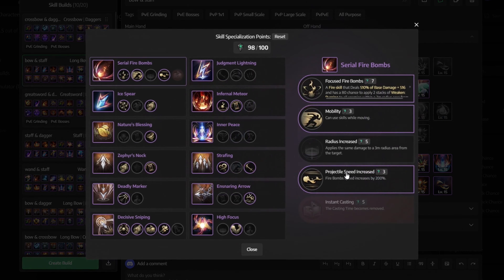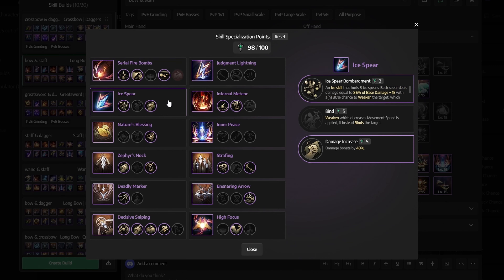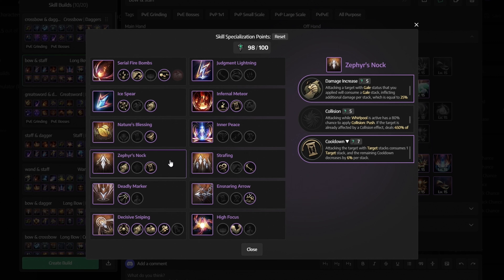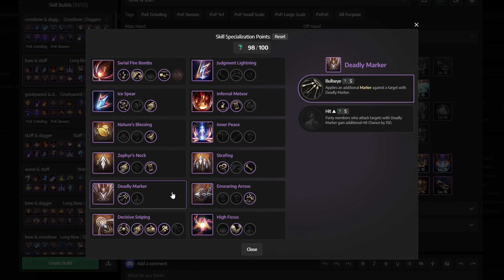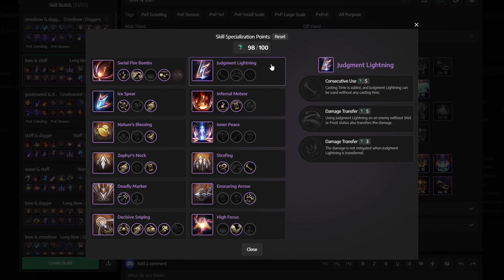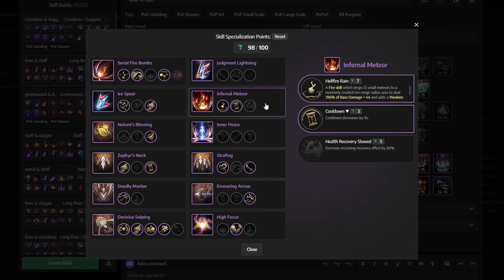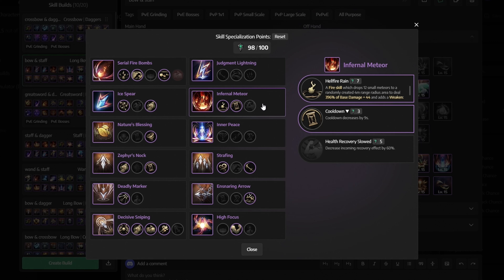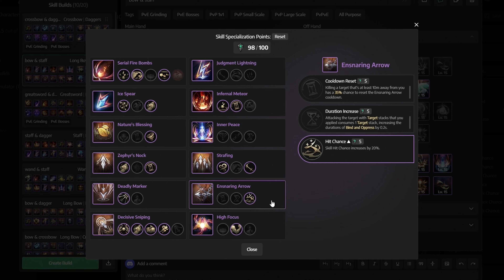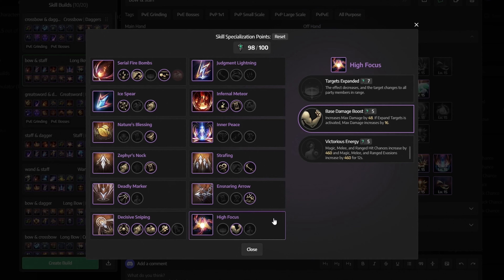For skill specialization: Serial Firebombs gets Focused Firebombs, Mobility, and Projectile Speed Increased. Ice Spear gets Ice Spear Bombardment and Damage Increase. Nature's Blessing gets Whirlpool. Zephyr's Knock gets Damage Increase and Cooldown. Deadly Marker gets Bullseye. Decisive Sniping gets everything besides Decisive Bombardment. Judgment Lightning — don't select anything. Infernal Meteor gets Hellfire Rain and Cooldown. Inner Peace — don't select anything. Strafing gets Gale and Consecutive Use. Ensnaring Arrow gets Hit Chance. High Focus gets Base Damage Boost.